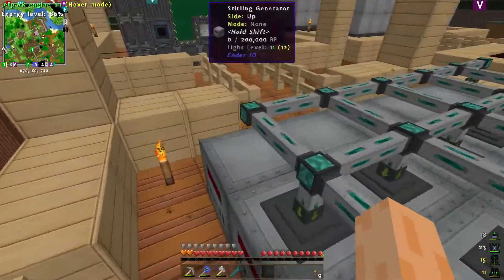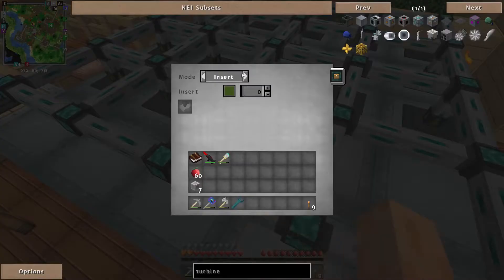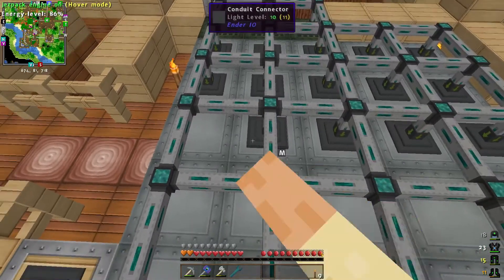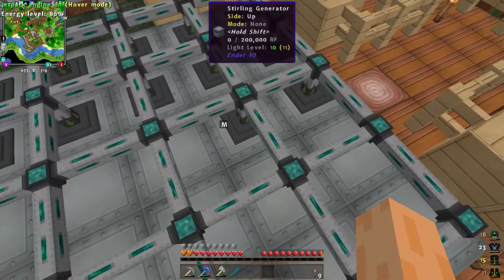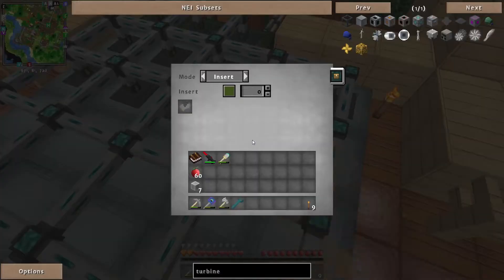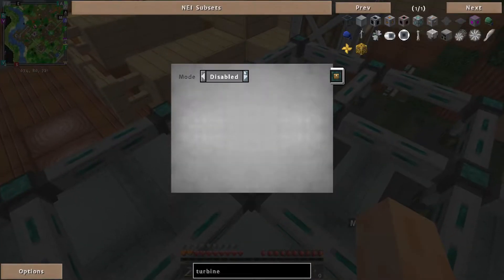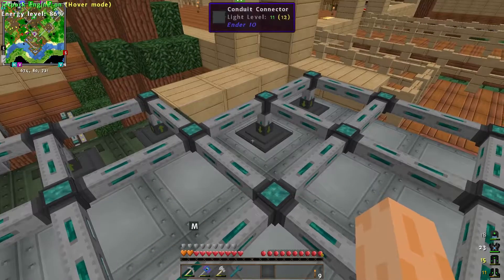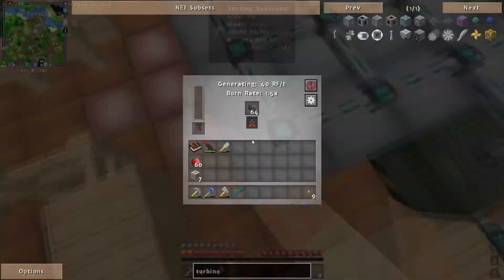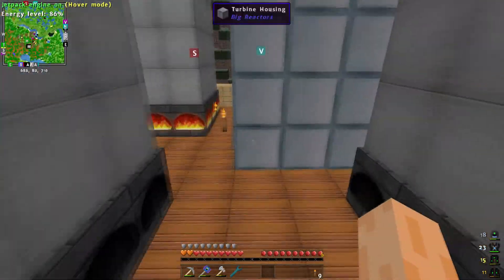Or just stop the sterling generators running, because once we've got this big turbine going we probably won't need them anymore. Let me disable a few more of those — they'll burn what's left in them for a while. I just want them disabled so all the charcoal goes directly into the furnace. In theory all the charcoal should then be going into the steam boilers.